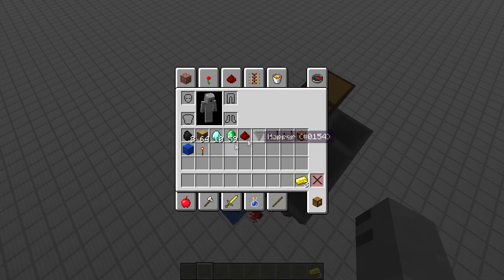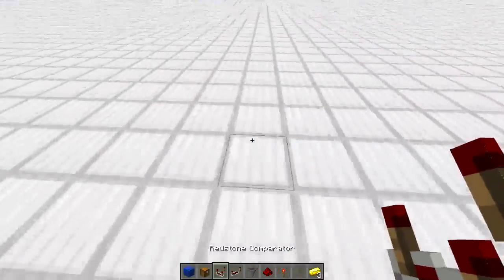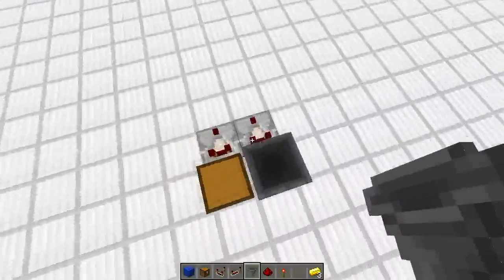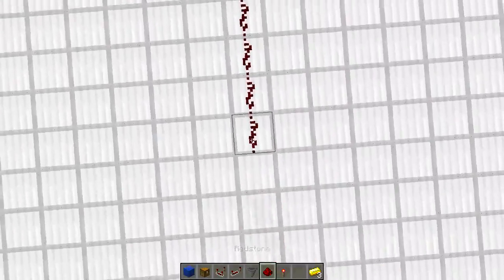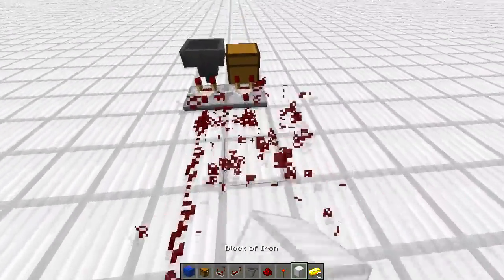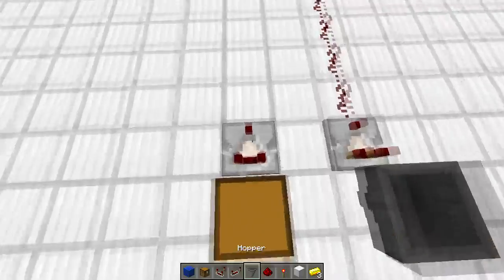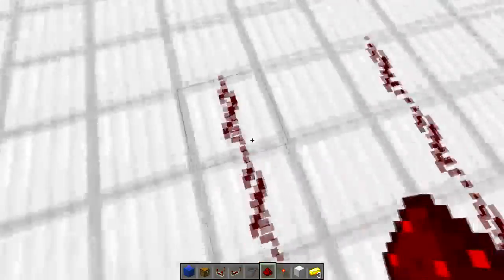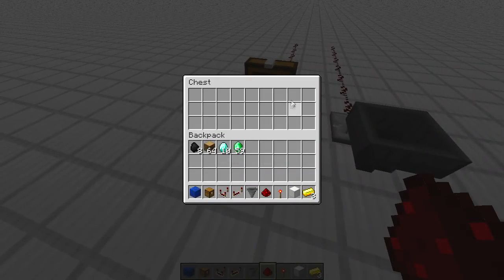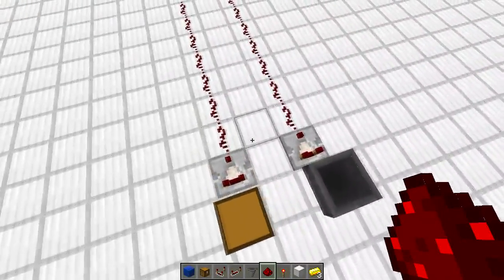With comparators — comparators work when looking at an inventory, either a chest or a hopper. They output a signal strength depending on how full the chest is — the percentage of fullness. In hoppers it's got five slots; in single chests it's got twenty-seven slots; and in double chests it's got fifty-four.